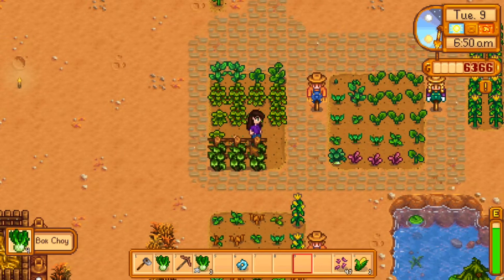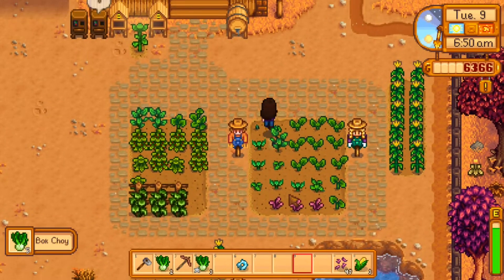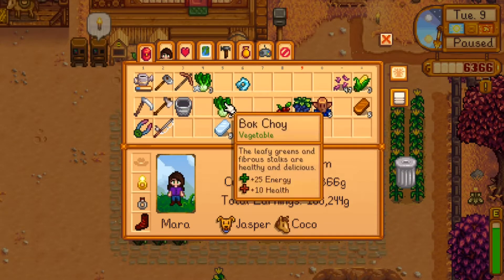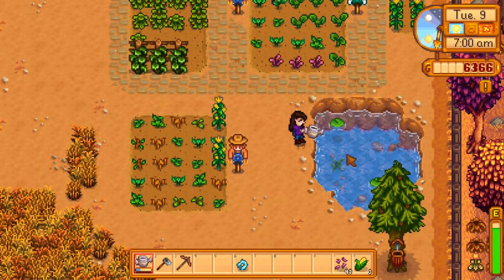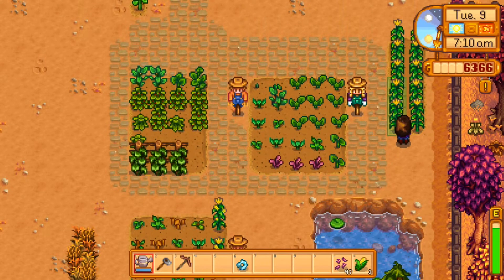But we have some props here. We have some bok choy. Let's see, where's my watering can? Let's put those away and take care of these now. We do have some corn apparently, so that's nice.